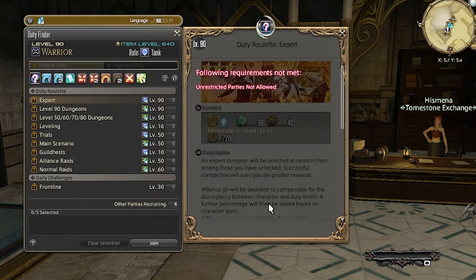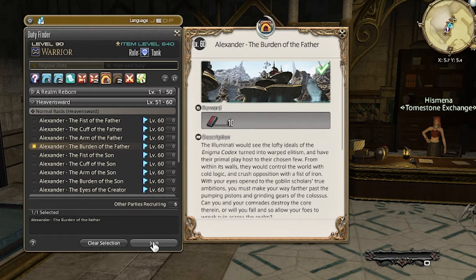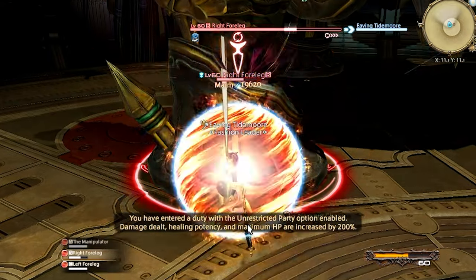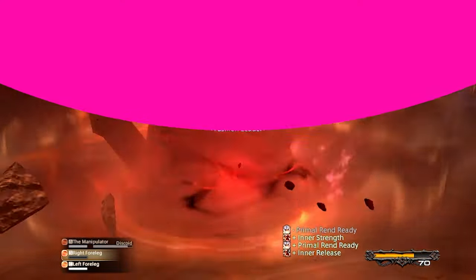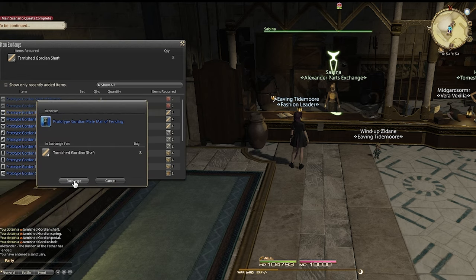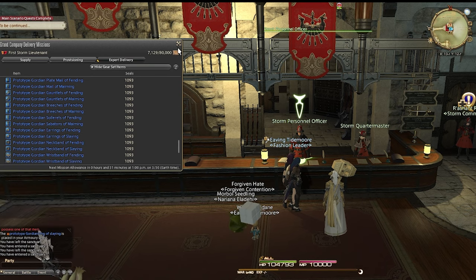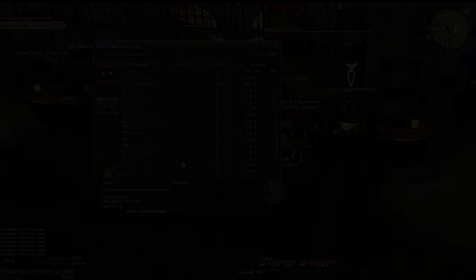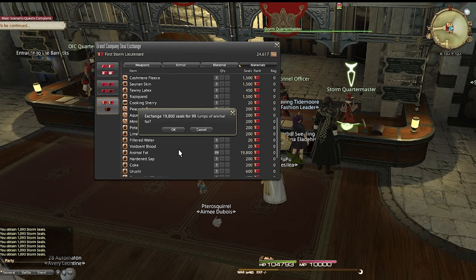This farm is assuming you have a level 90 job. You'll be entering Alexander: Burden of the Father on normal mode with an unrestricted party. You'll loot all the chests and do this in groups of four in order to use all the components. It takes less than 90 seconds for me to clear the dungeon on my warrior and just over five minutes in total. I'll then turn in all the various items for as many pieces of gear as I can get. Each piece will reward me with 1,093 seals when I turn them into my grand company — that's just under 17,000 seals for roughly five minutes of farming, which will give me about 84 animal fats, or in other words, the ability to make nine high elegant chimera hides.